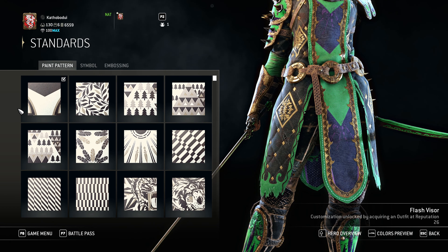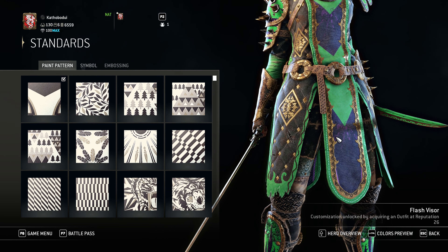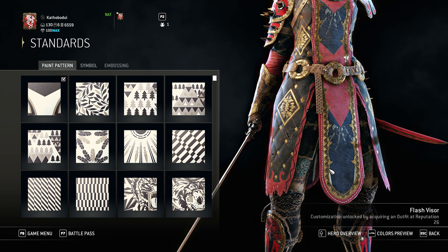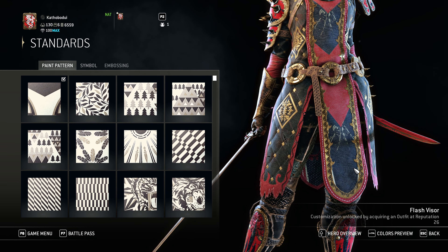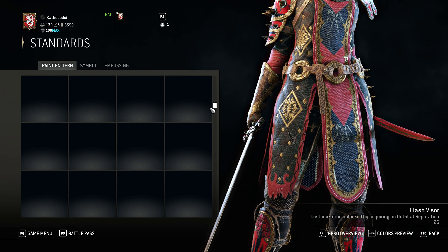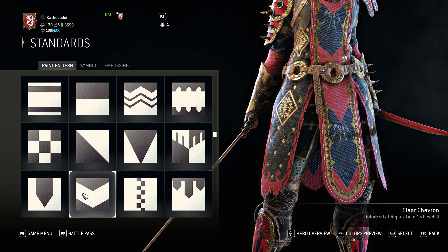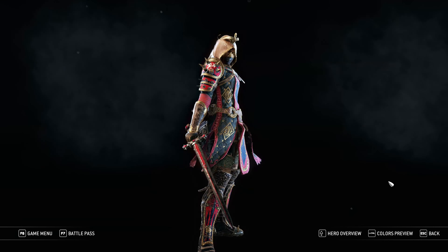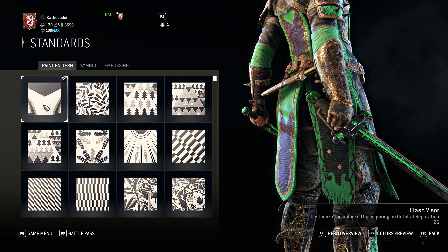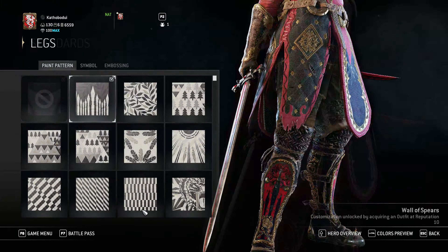For my standard, I use the Flash Visor, because if I would have used the same stuff I have on my chest, then there would be another spike right here. But with this, there's only two little thingies right here, and it just does this nice one spike and the rest is blank. There's this spike on top and I don't really like it — it just adds too much color. So I use this Flash Visor, and there's this one color, and I really like it.